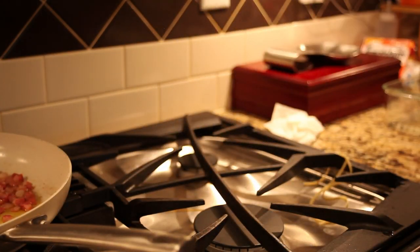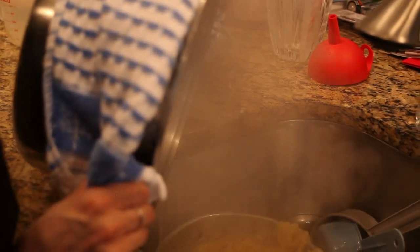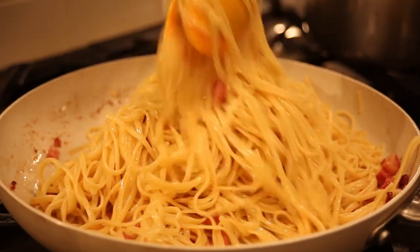Once the pasta is finished, strain the water from the pot. Be sure to save a cup of the cooking water to use later in the sauce. Put the pasta into the saute pan, then toss it together with the garlic and pancetta.